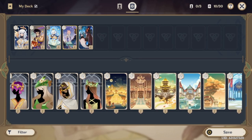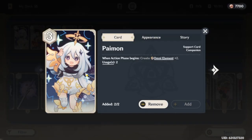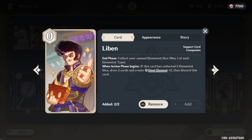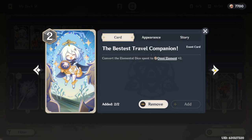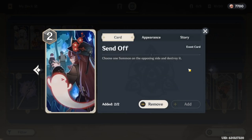Overall, some of these support cards are good but this video is me rambling. These are the five cards I think you should put in every deck you play: two Paimon (3-cost), two Liban, two Paimon (2-cost), two Strategize, and two Send Off right now — though you could probably do one Send Off. There's a thing about consistency which is probably the next video I'll do, because a lot of this is RNG and having two copies in your deck gives you a better chance of drawing it.